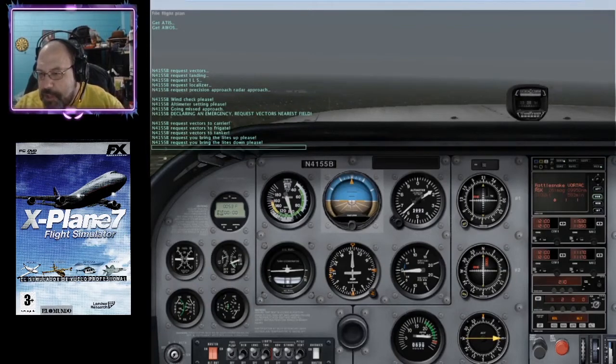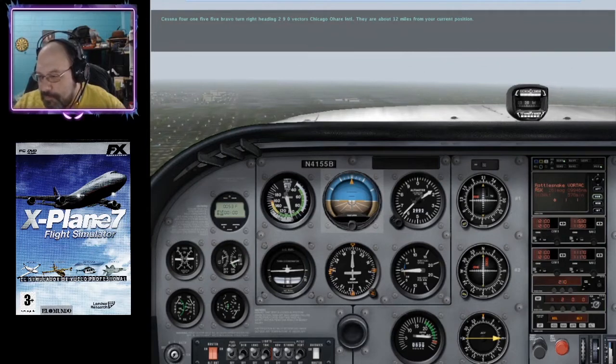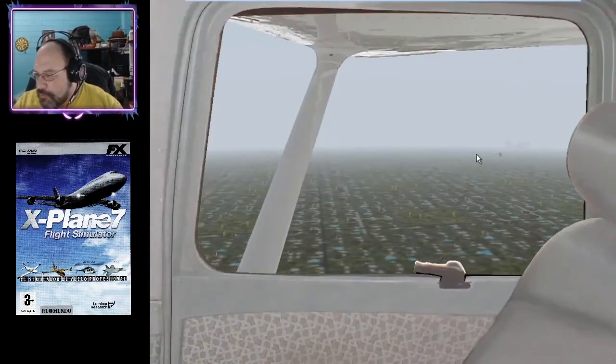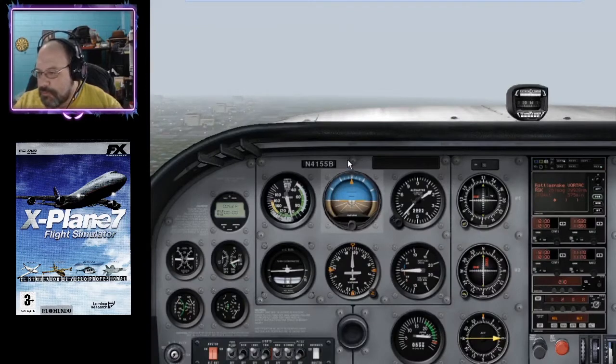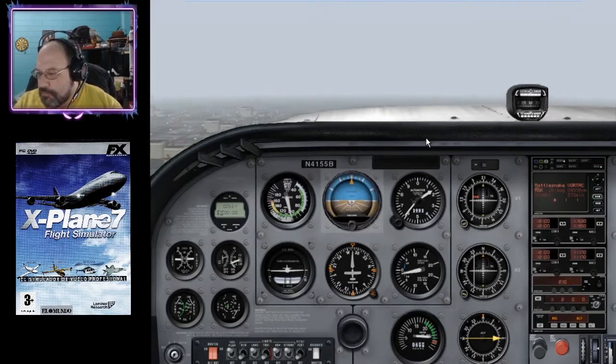We can go ahead and contact ATC like we have on all the other ones. It's funny — this is all English here. ATC vectored us: 'Cessna 4155 Bravo, turn right heading 290, vectors Chicago O'Hare International — about 12 miles from your current position.' Something else that tends to happen: when the frames start to drop to a certain point, the visibility goes down, and that's really annoying.